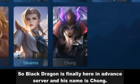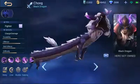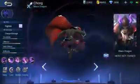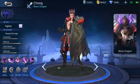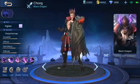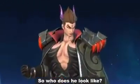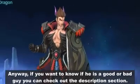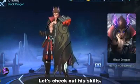Hey guys, what's up? So Black Dragon is finally here in Advanced Server and his name is Chong. His role is Fighter and he has 4 skills. If you want to know if he's a good or bad guy, you can check out the description section — I'll put his full background story there. Let's check out his skills.